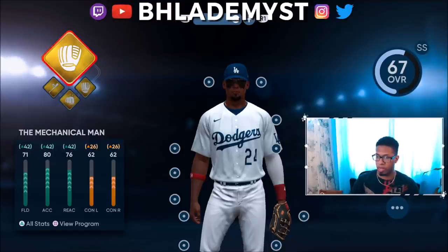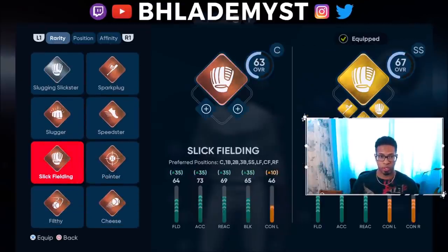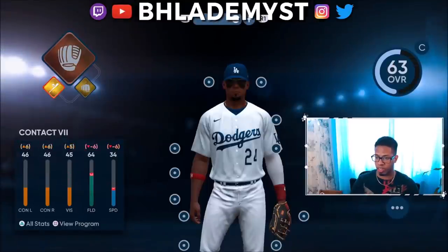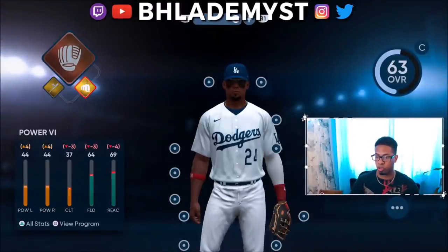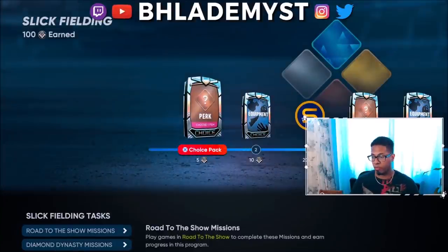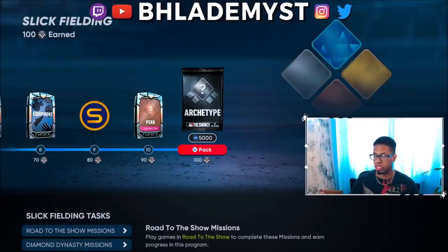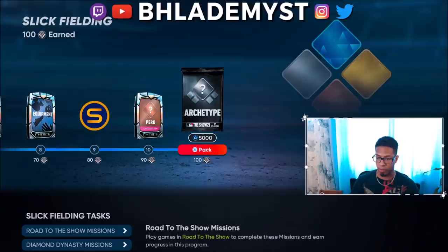As you can see, I'm a 67 overall shortstop. Now if I were to want to be a catcher — which is Slick Fielding Bronze — I would select that, and then I could keep my Contact 7 and my Power 6. I would be a 63 overall in this case. But when you press Square to view the program on the bottom left, you can see what his silver archetype would be for being a catcher.